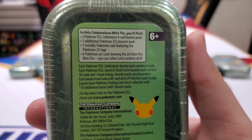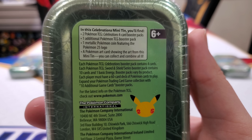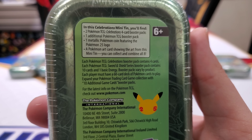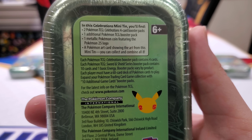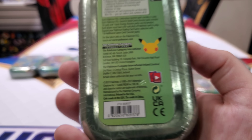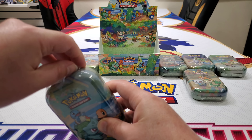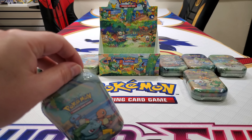You also get one metallic coin and a Pokemon art card featuring the mini tin. So we're going to collect all the little art cards and put them together in one big puzzle. That's pretty crazy. Alright, you want to start off with this one? First tin — I feel like we should get all the packs out first, but we'll see.